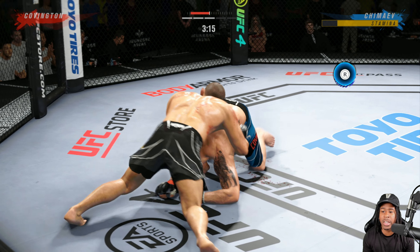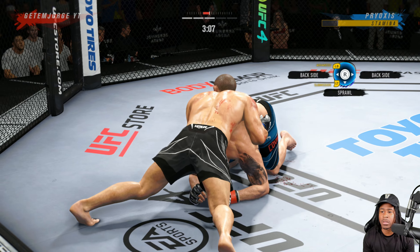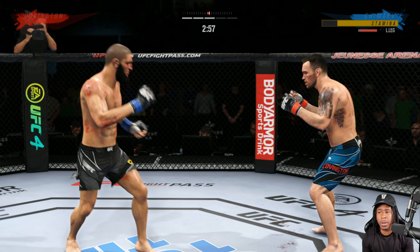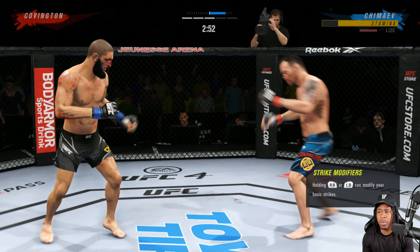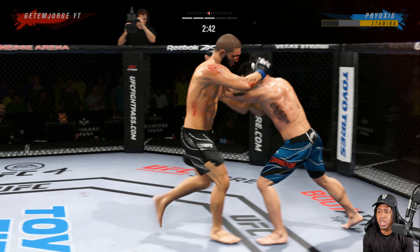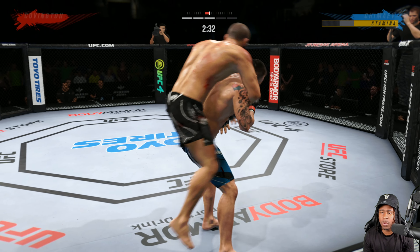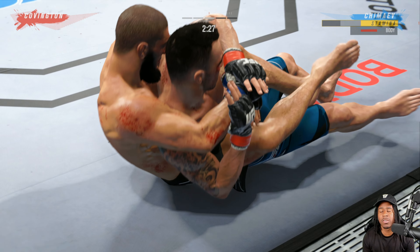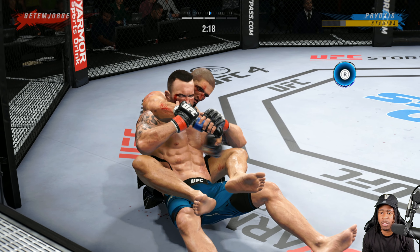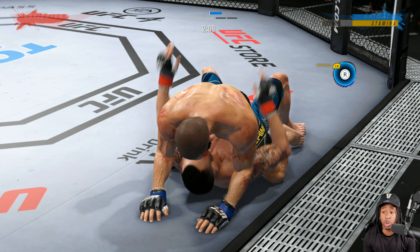I figured he'd go right but he goes left — if he went right, it would put him in a sprawl position with my back toward the cage. I just punch his body and break off the ground. We rock him — go up top, clinch him, two knees to the face, push him to the cage. We get his back. Covington does have lower submission defense stats, but I'm not even worried about submissions — I want to drown him.